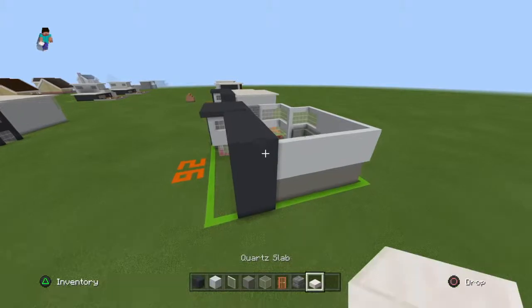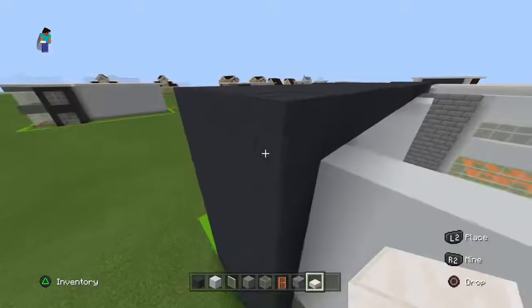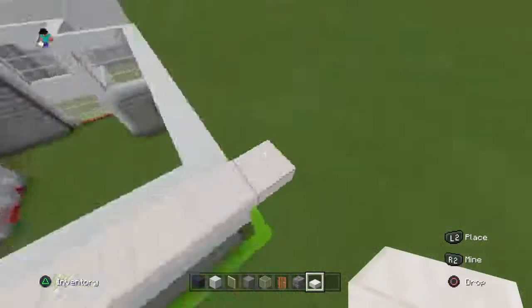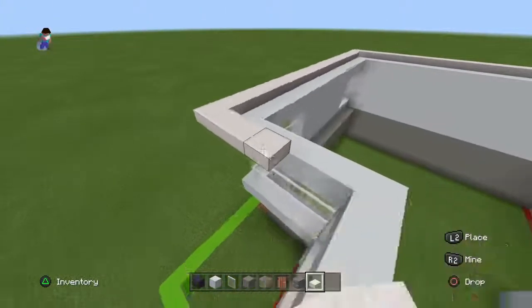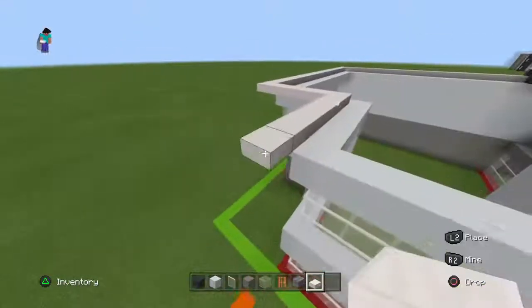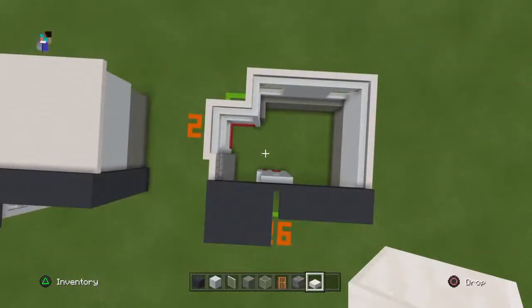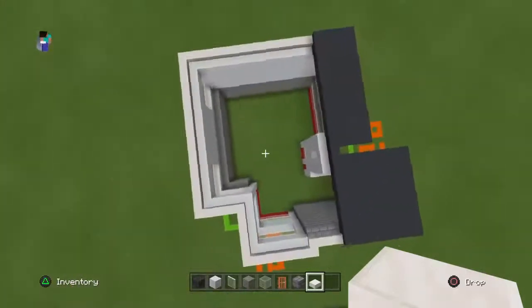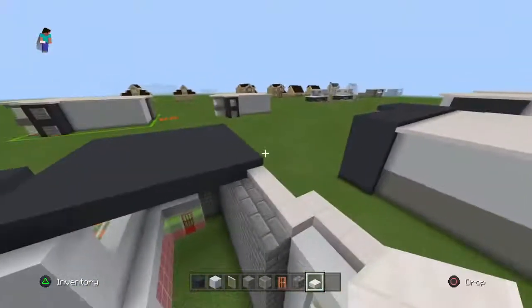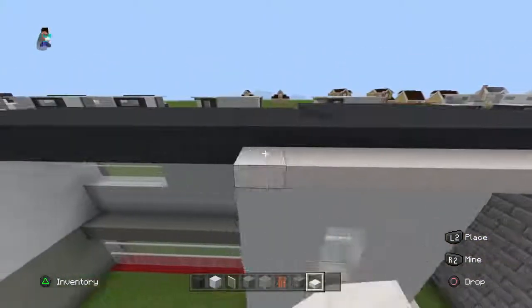Now for the roof — this is where the quartz slabs come in. Come to the right gray concrete back corner and bring it backwards with quartz slabs until it overhangs the back of the build by one, then go left until you overhang this side by one, then move inwards to the corner, then left until you overhang by one, then right by one block and connect it to the gray concrete. Fill the rest of the roof in with quartz slabs.